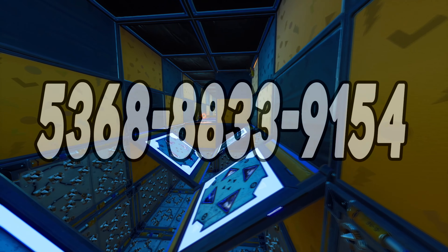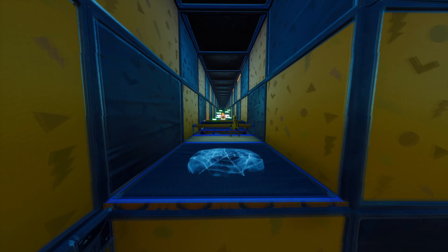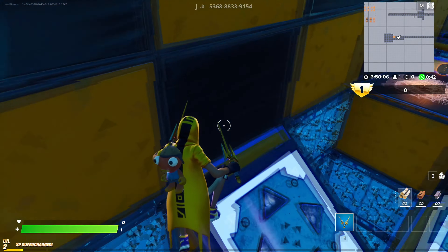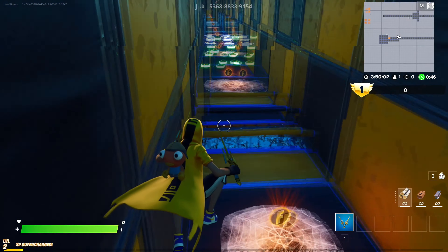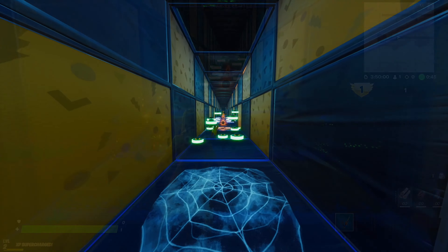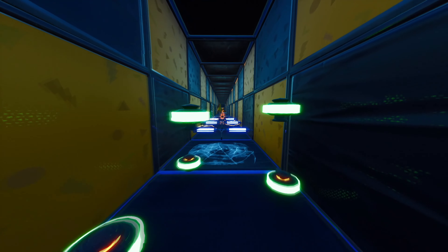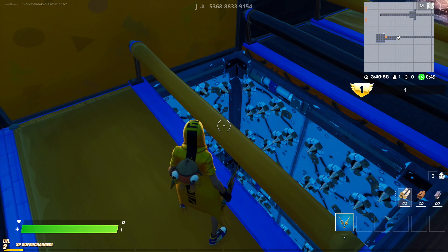For one of the last maps on the list we have the Halloween Default Deathrun map. This is another parkour slash deathrun map, but in medium difficulty. At the beginning the jumps and parkour will be easy, but going further the difficulty will of course increase. Like the other Halloween-themed maps, you will have to jump on spiders, run away from ghosts, and much more. So if this sounds interesting to you, try this map out and have fun!